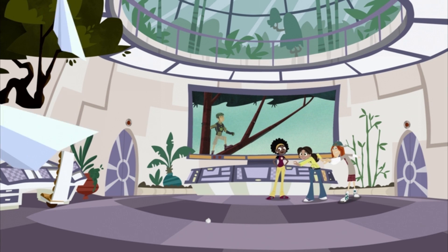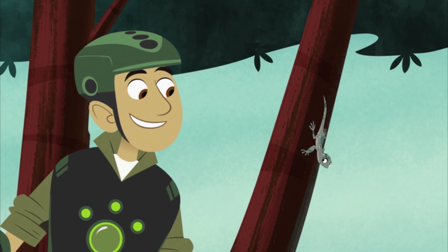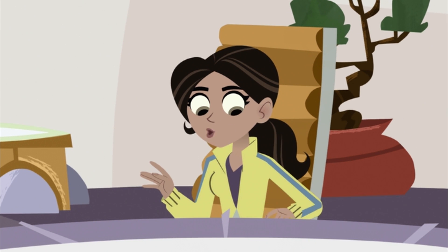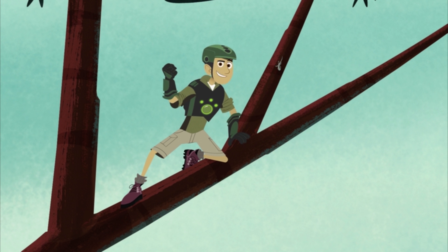Awesome! But the question is, what parachute-like features does the Draco lizard have for gliding? Here comes the answer. This one's ready for his first flight. Stations, everybody! If we get the secret, I can modify the creature power suit with Draco power. And I can glide through the rainforest and find Martin. We're recording.